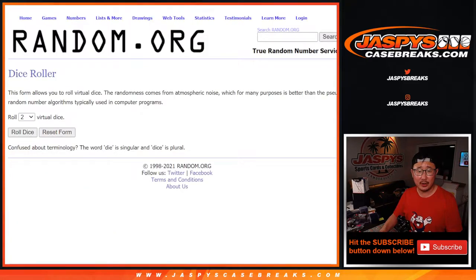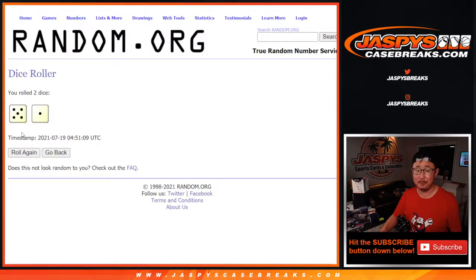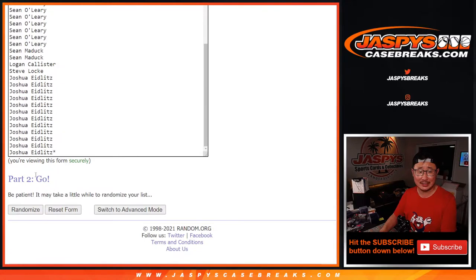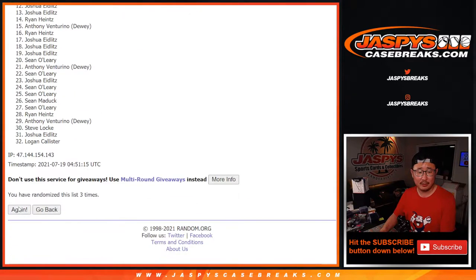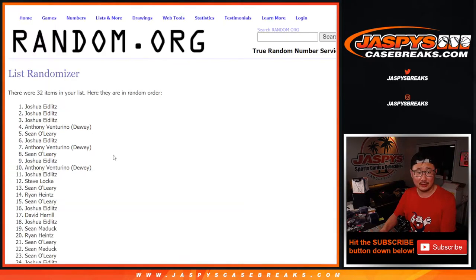There's all the teams right there. So let's do the break first. Let's roll it — randomize it five into one, six times for each list: one, two, three, four, five, and a one. Sixth and final time.